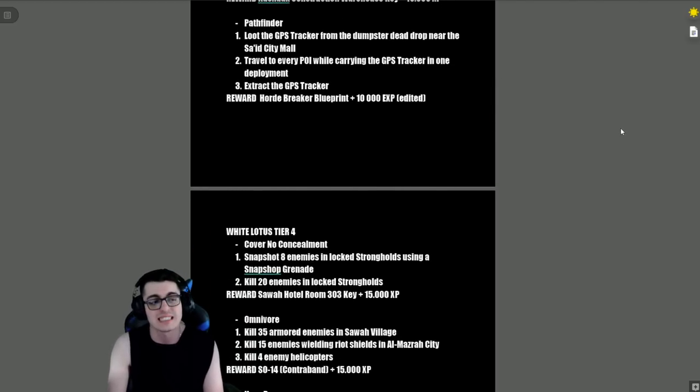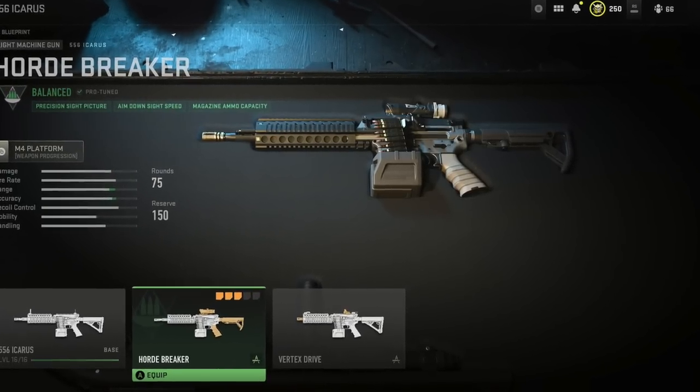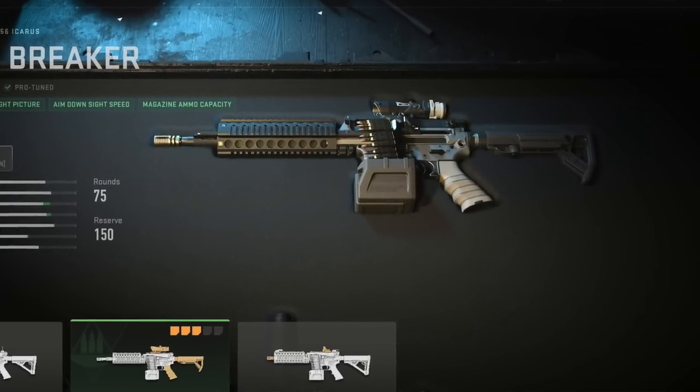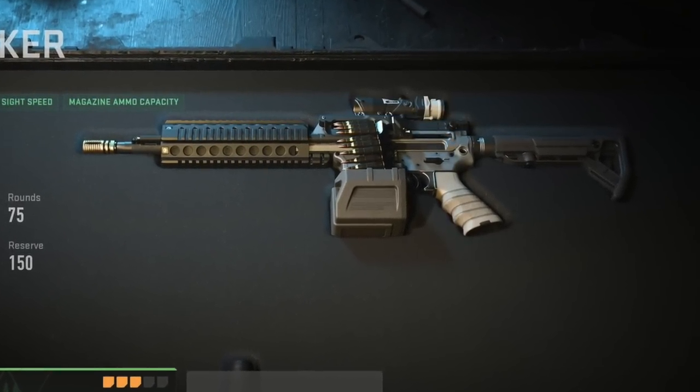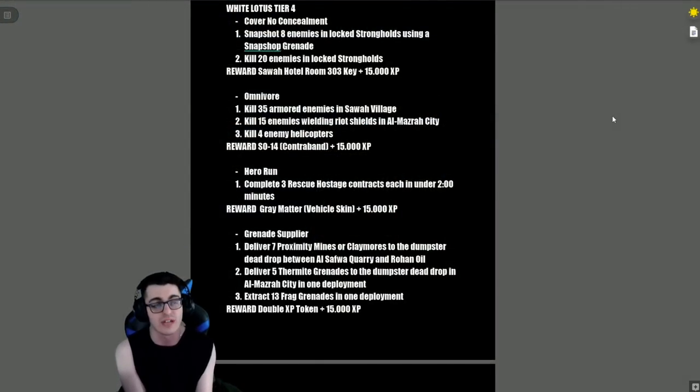'Pathfinder' — loot the GPS tracker from the dumpster dead drop near the Sciat City mall, travel to every point of interest while carrying the GPS tracker in one deployment — which is crazy — then extract with the GPS tracker. Reward is the Horde Breaker blueprint and 10,000 XP. Moving to White Lotus Tier 4.